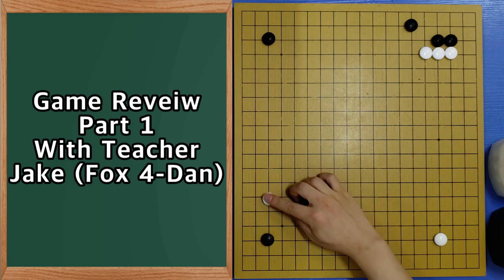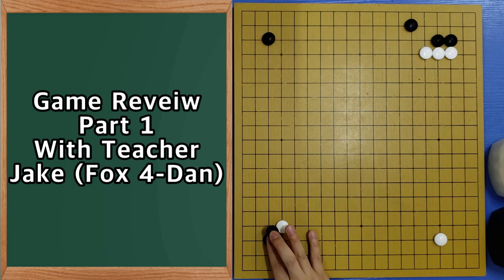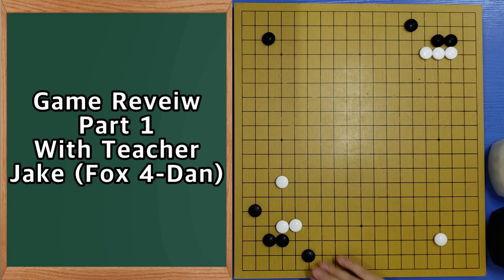Another side will be the same — this way. And then what we have to know is this. Let me show you the basic one. Black can choose to push anywhere. Extend. And nice move. Two space jump. Nice move. Two space jump.